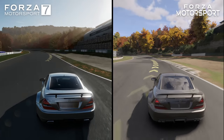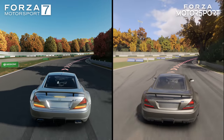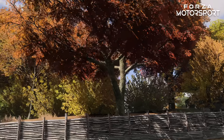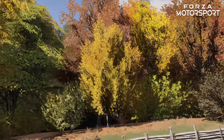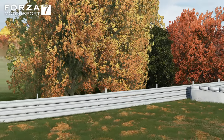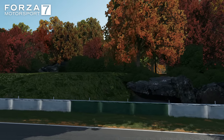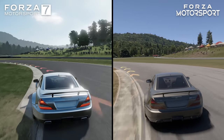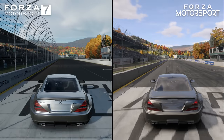Here we see the enormous improvement made to foliage in this new entry, which is probably the most singularly striking enhancement over the prior title. The foliage is complex and lit realistically, with subtle occlusion where the leaves are at their most dense, and accurate self-shadowing. The old trees were simply two flat billboards intersecting at a 90-degree angle, and didn't really interact properly with the game's lighting, with most lighting details simply drawn in the foliage textures. With enough speed they looked fine enough, but they clearly were an area that needed considerable improvement, and the new Forza Motorsport delivers excellent results here.